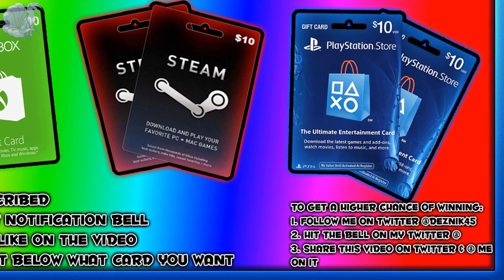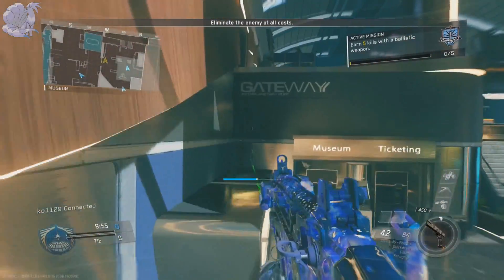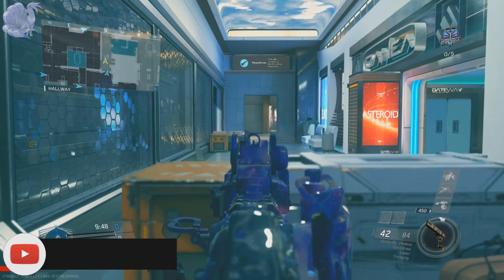What is up everybody, my name is Nick, and in this video I'm going to be showing you guys the best class setup for the epic variant for the Karma 45, the Phobos. This is my opinion of the best class setup — this is the class setup I use every time I use the Phobos and I do pretty well with it.